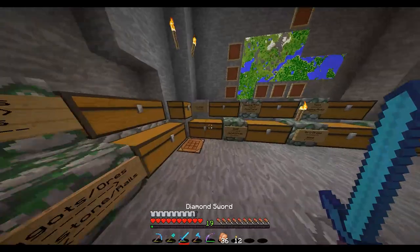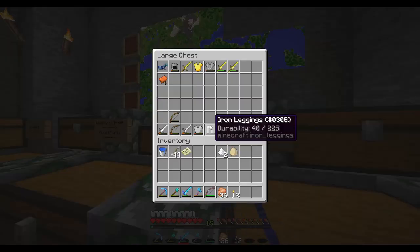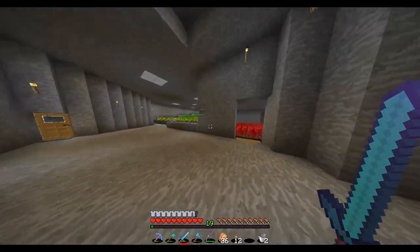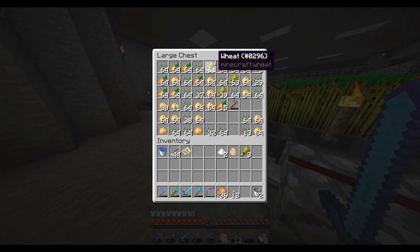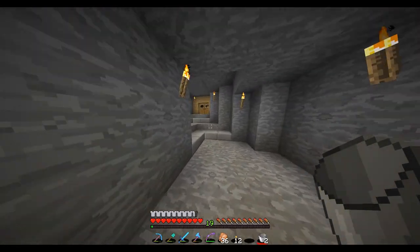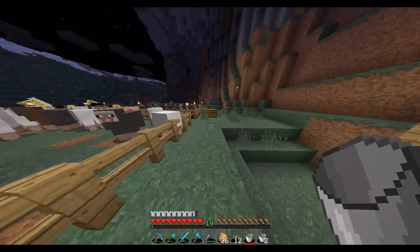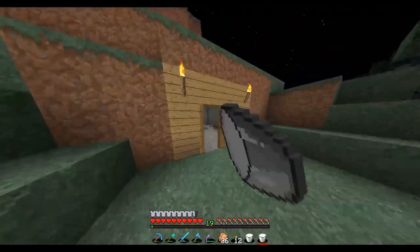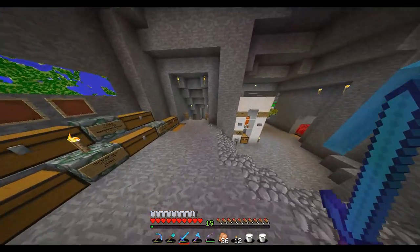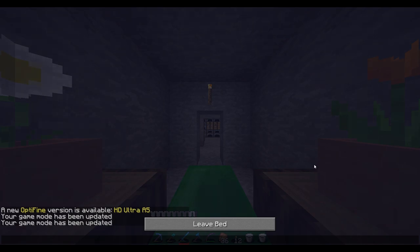Let's add a birthday cake for my channel birthday. We need two sugars, an egg, some wheat - but first let's see if we've got the buckets we need. We need to go get a water bucket, and we need three wheat. Let's go out back to my animal farm. There's an enderman and mobs out here, so let's get inside as quick as possible. Let's just go to sleep and then we'll make our cake in the morning to commemorate our channel's birthday.